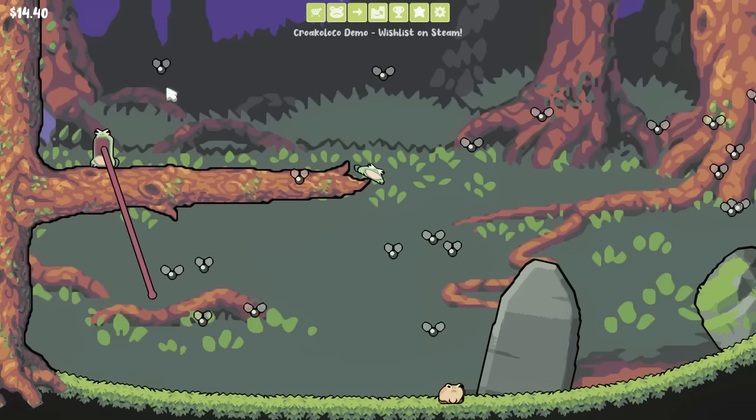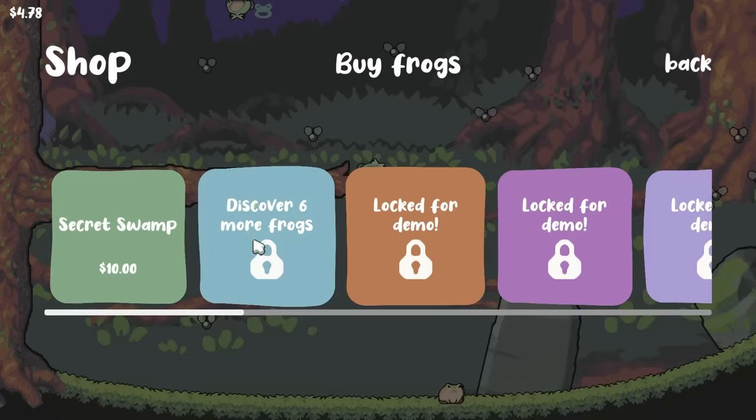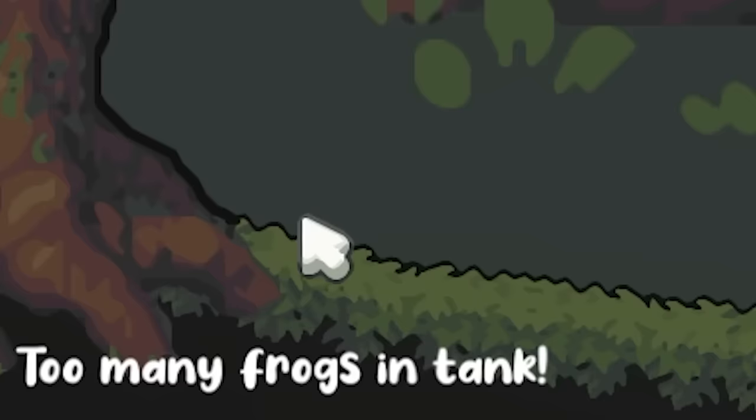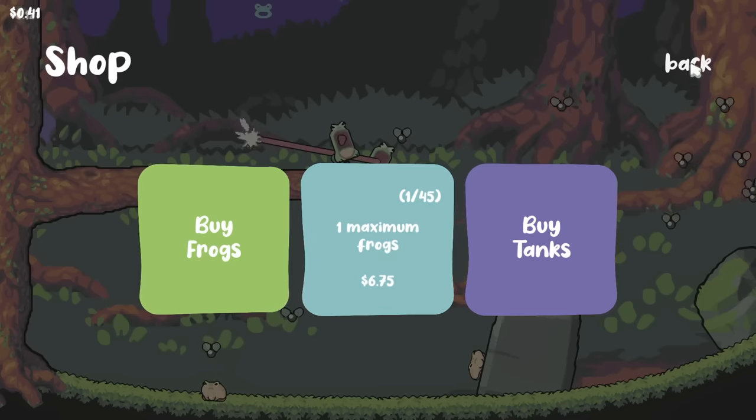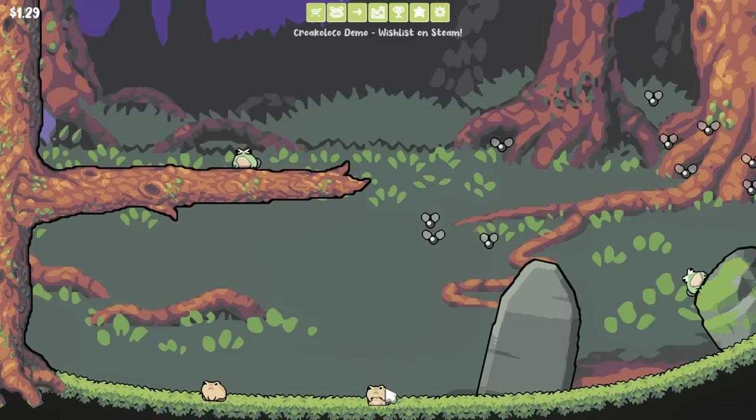By the time they finished eating all their flies, we already have enough to buy a new frog, so the income is starting to roll in the background quite quickly, as long as we keep the flies going. Too many frogs in the tank — plus 1 maximum frogs. And our new frog, look at that thing. Oh, maybe it's the same as the frog behind it — they all look weird when they're small.